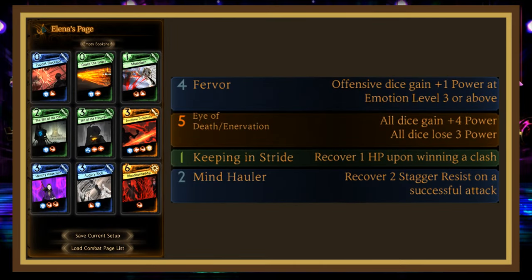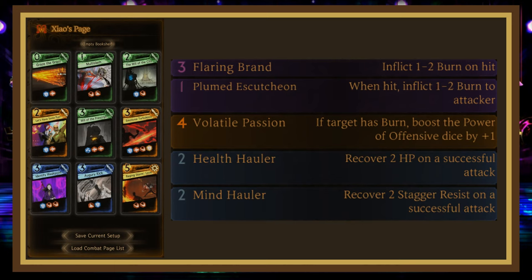Elena Singleton with the same deck as Olivier but with Blood Spreading instead of True Trigon Formation, with Eye of Death Innervation, Fervor, Mind Holler, and Keepee in Stride. And Shao Singleton with the same deck as Olivier but with Let's Have Some Fun instead of Public Blockade, with Flaring Brand, Plume Discussion, Volatile Passion, and Double Holler. Having sustain is important because this is a rather long fight.